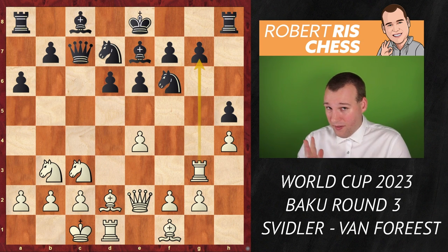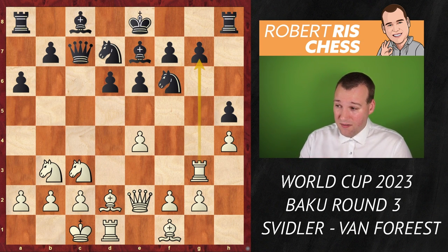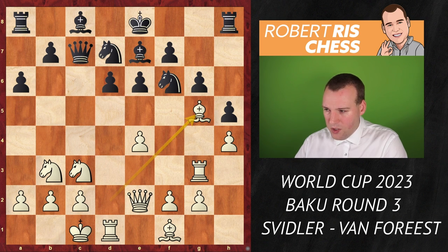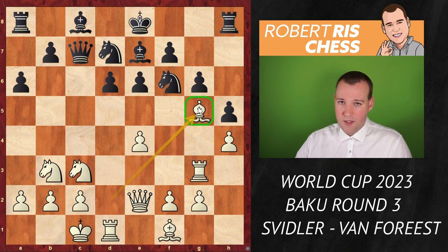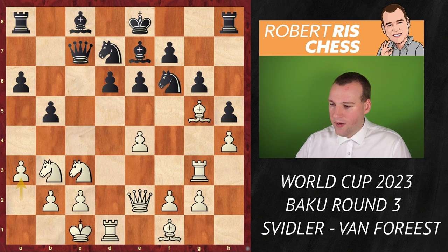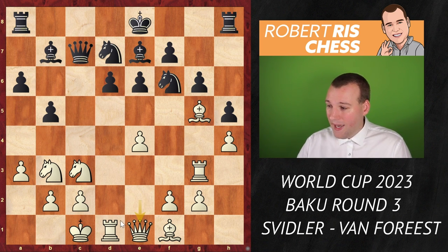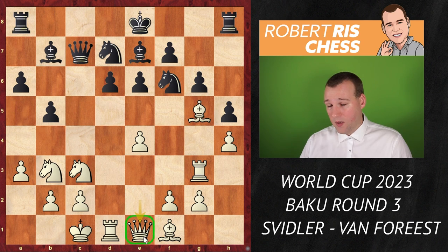Jordan played g6, but it's a weakening move — now the bishop comes back to g5 where it wants to be and can no longer be chased by black's pawns. Black goes b5, white plays a3, and bishop b7 — both sides completing development. King b1 is always a useful move to hide the king on a safer square. Queen e1 also makes a lot of sense, dropping back one square.